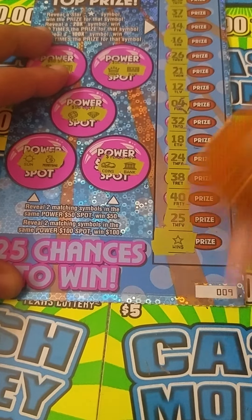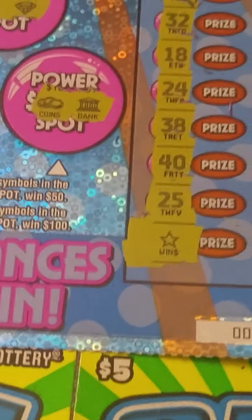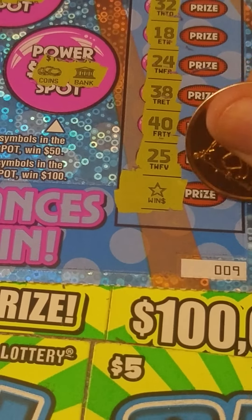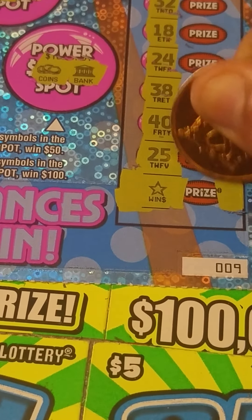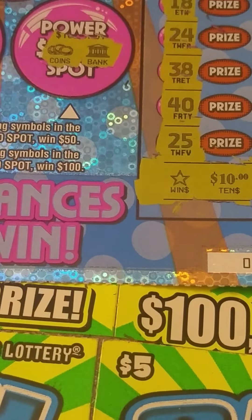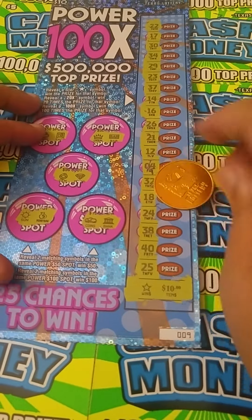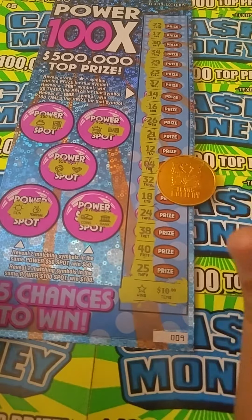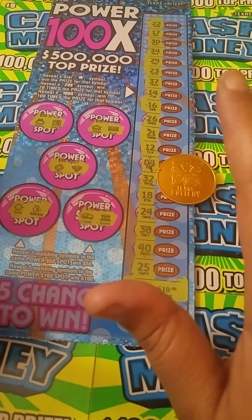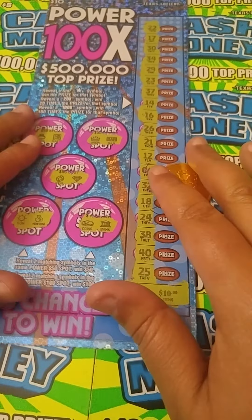Stars and multipliers — 22, my number, good luck, come on now. Let's find some stars. 17, 30, 34, 29, 23, 37, 14 — come on stars, many symbols. 16, 26, 21, 12, 4, 32, 18, 24, 38, 40, 25. And last chance.